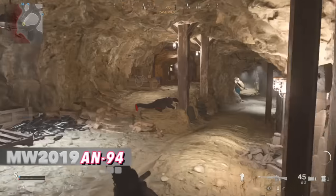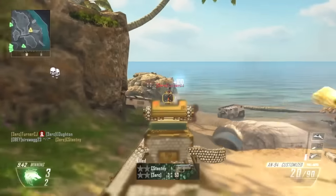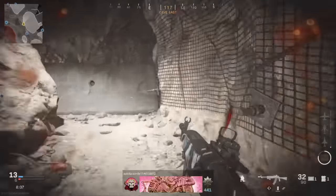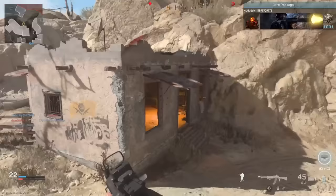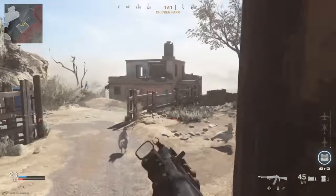MW 2019, AN-94. Everyone remembers the AN-94 — it's one of the best guns in Call of Duty history from Black Ops 2 — but no one remembers the much worse version in MW 2019. It had the same hyperburst properties, where the weapon fired a rapid two-round burst each time you pulled the trigger, but it didn't hit the same. The base fire rate was much slower than the Black Ops 2 version and it had slightly lower damage. The forgotten MW 2019 AN-94 just can't hold up to its predecessor.